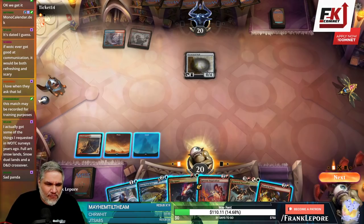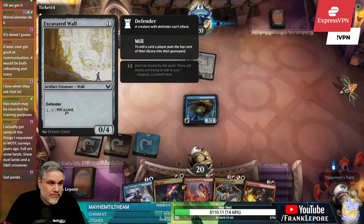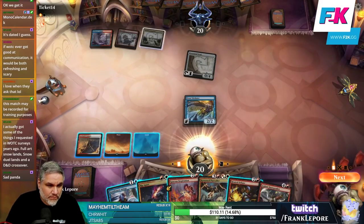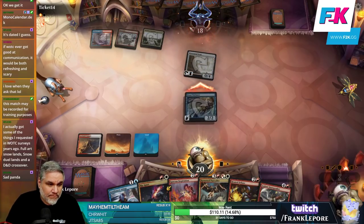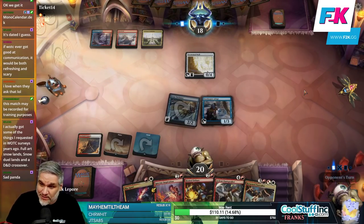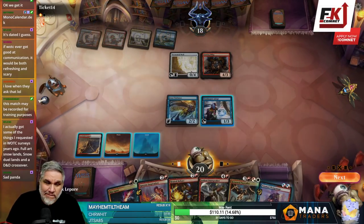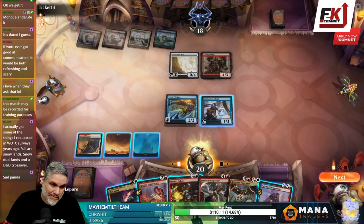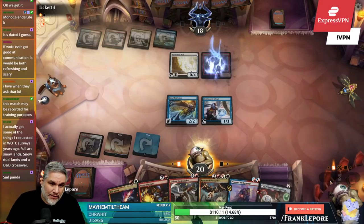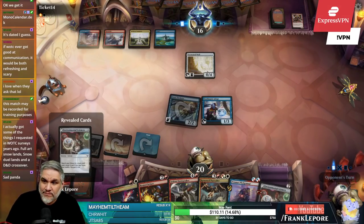Fascinating, fascinating. We have the strain artifact, we have this, we have a lot of removal in hand and then two very sizable bodies — all we need is to be able to play with any land. At least next turn we'll have a land.